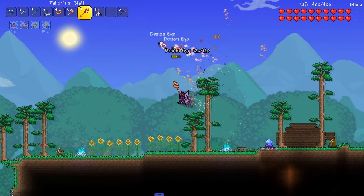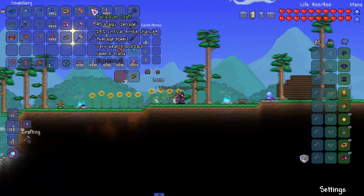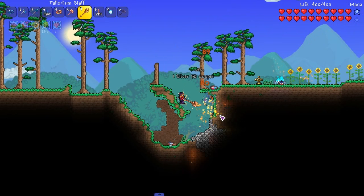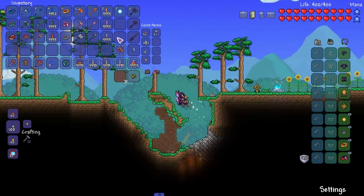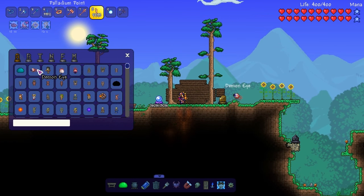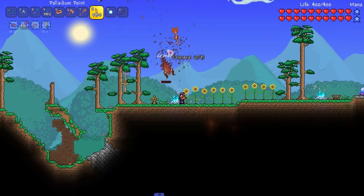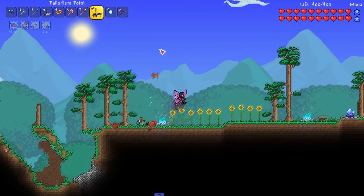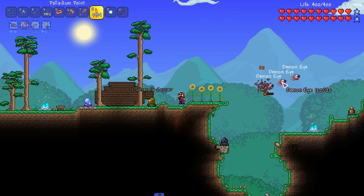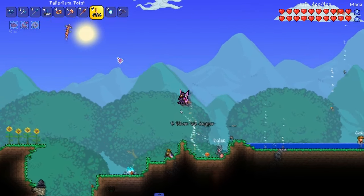Then we got the Palladium Staff - it shoots little baby flares at things, like little fire projectiles - Palladium Flamiums or whatever they're called. Then the Palladium Points throwing weapons. I'm summoning flying things to test how far they travel before dropping - these can go pretty far before they drop straight down.